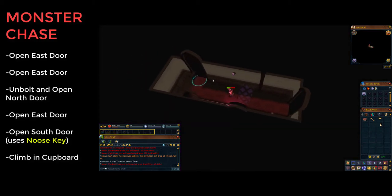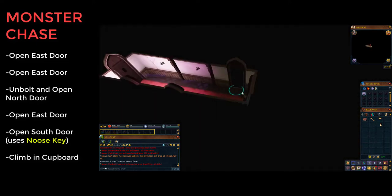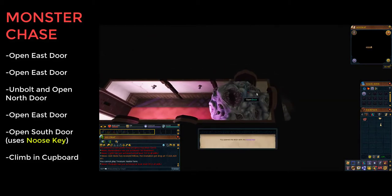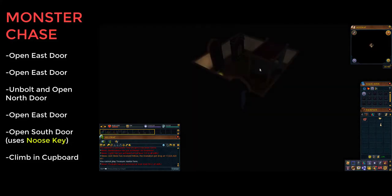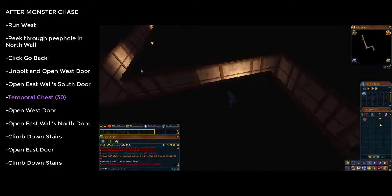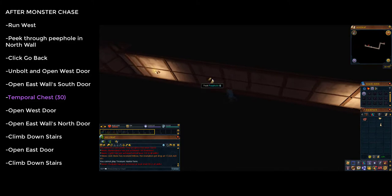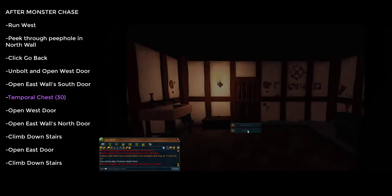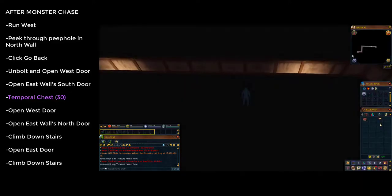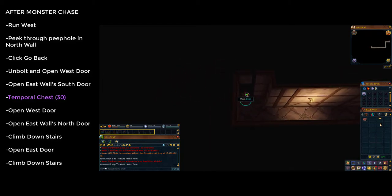Immediately go to the eastern door, then very quickly click the southern door twice — the first click uses the noose key, the second goes through. Even with the monster on you there is still time to get through. Once through, click on the cupboard to go inside to the basement — the monster stops chasing you. Run along the corridor facing north to find a small gap in the wall — click it to peek through the peephole, then click go back. Run all the way west, click the door — you'll get a message saying you've unbolted it — and go through.